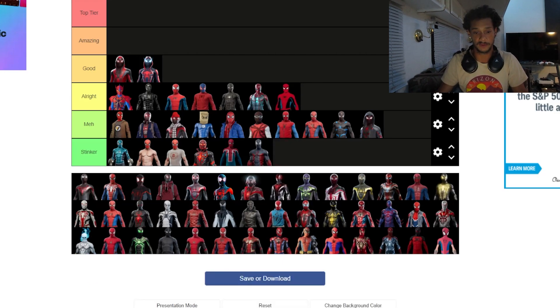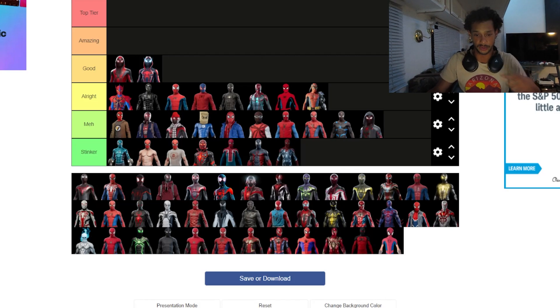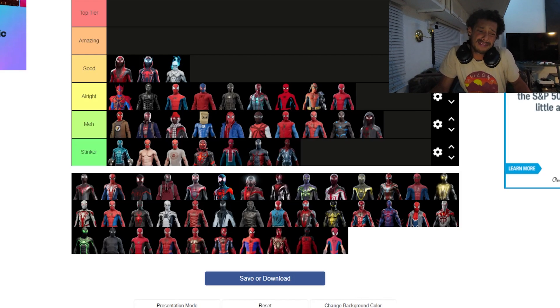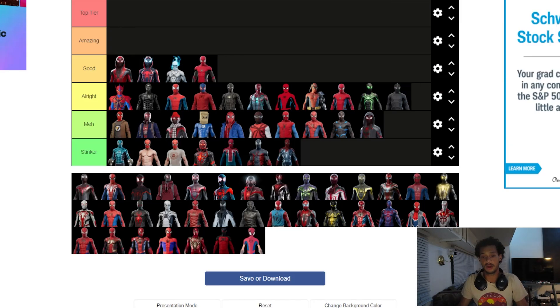The vintage suit is okay, the cyborg one is okay, a lot of the armor ones are okay too. The resilient suit though — found it — goes straight into stinker. The Far From Home black suit is pretty good, I really like that one. The cell suit is probably in the all right section. Big Time goes in all right as well. The No Way Home suit is pretty good too.